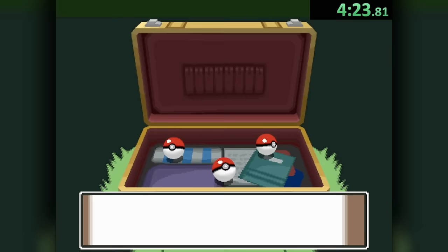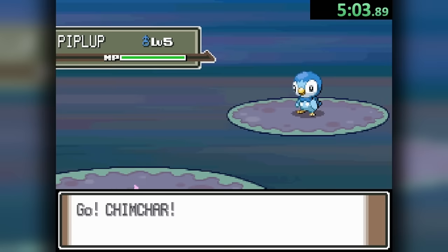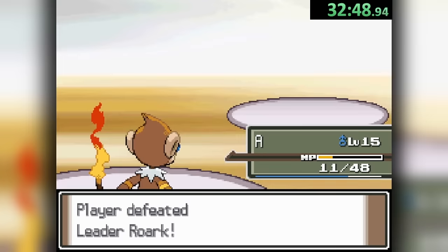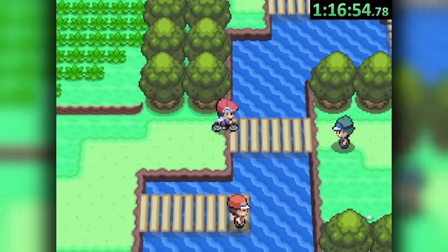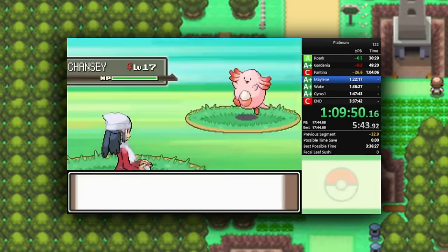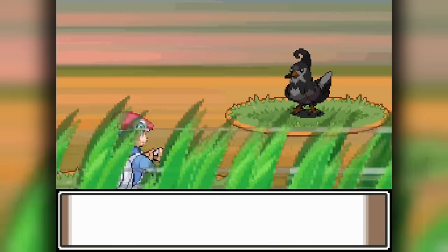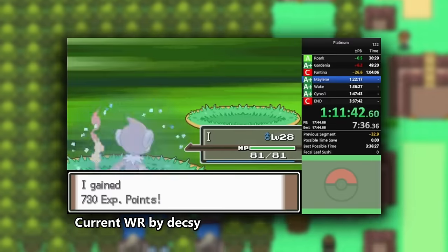Platinum provides a unique issue: once you reach Route 209, a standard speedrun uses RNG manipulation to encounter a 10% Chansey holding the 5% Lucky Egg. Obviously this won't be done here, meaning we'll be lacking levels compared to a modern speedrun. But can we still use our Fire starter with slightly lower levels to take on the three gyms needed to reach the snowy routes?